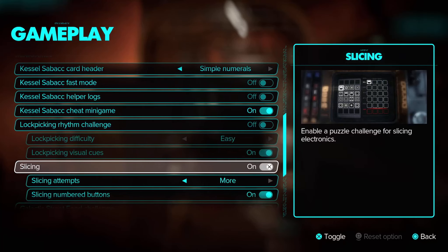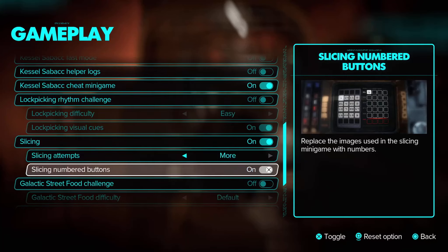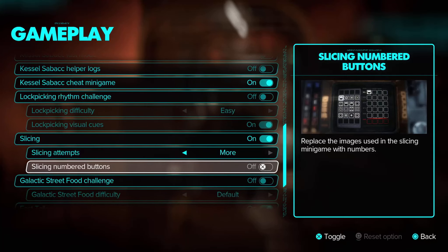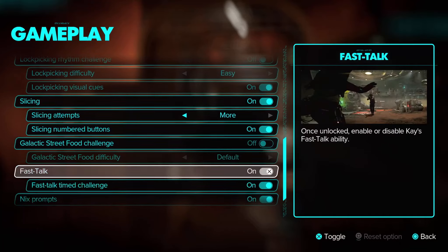Do you want visual cues? Same thing with the slicing — the computer hacking stuff you've got to do. Do you want default attempts or more attempts? Do you want numbers or symbols? There are also street food challenges, though I don't really know what those are.